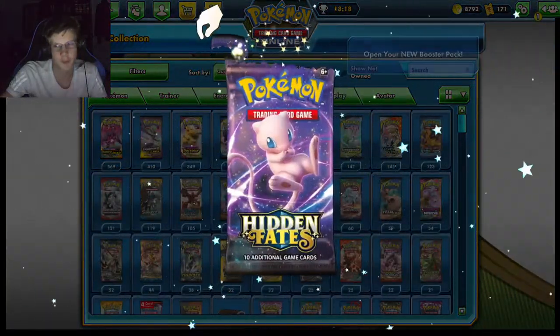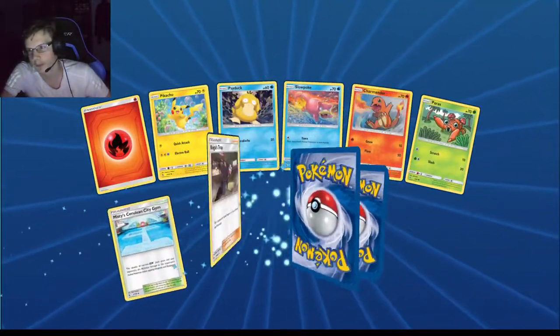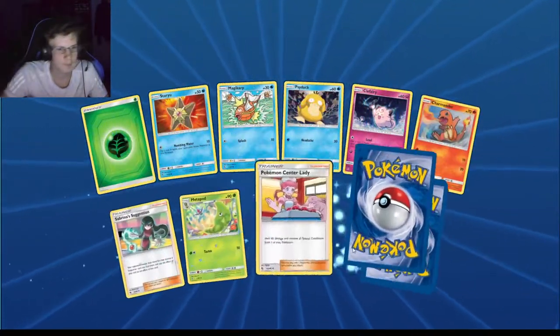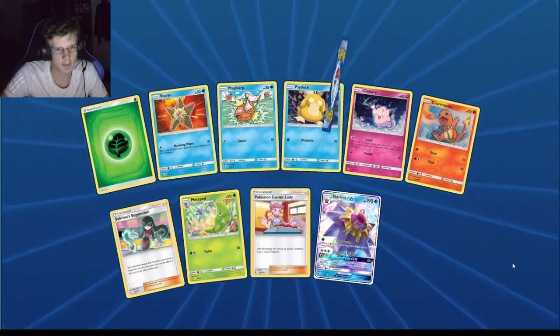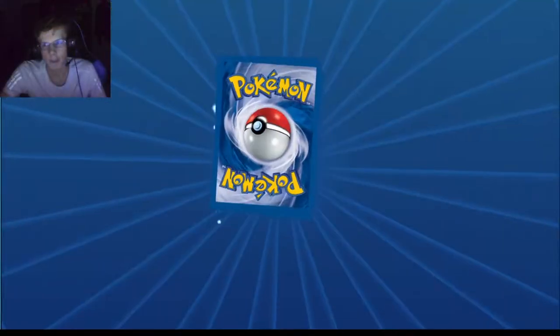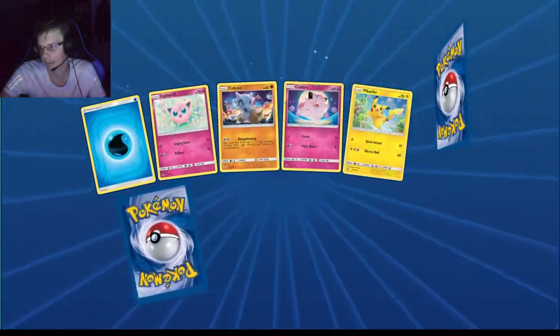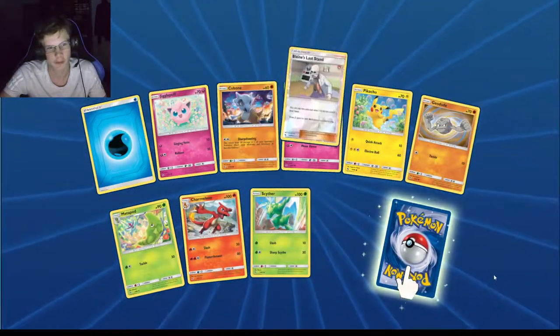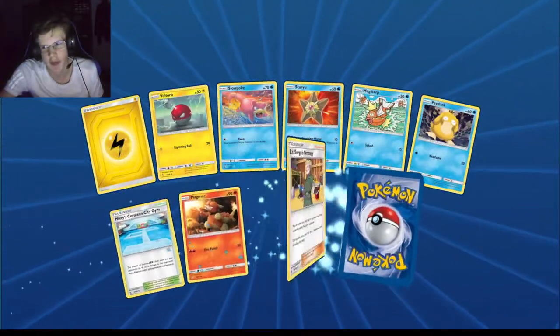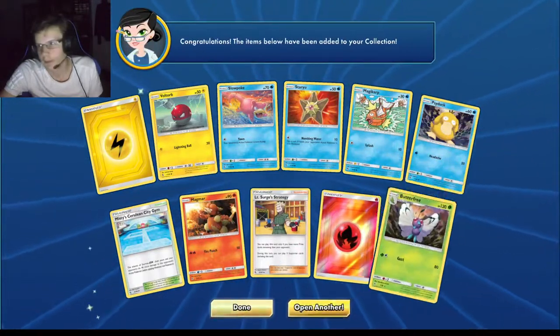I'll do some Hidden Fates. I'm going to roll the giveaway winner in like a minute so you guys still have a little bit of time to enter. We got a Clefairy. Shiny Altaria. Two shinies in a row though. The statue one is the best one for sure — I really want to pull that. I think ADP has gone down in price.